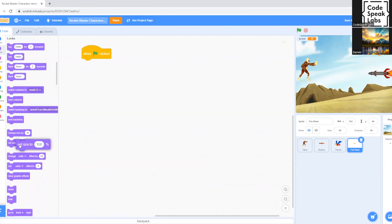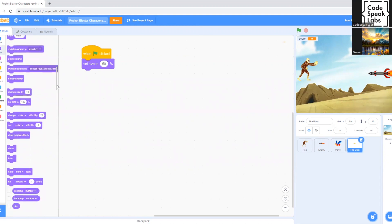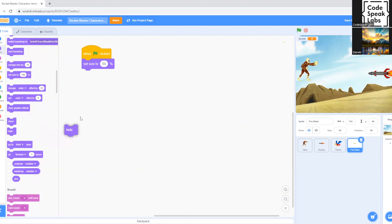We click on the command 'Set Size to 100%' and put it underneath 'When Green Flag Clicked'. This sets the size of the fire blast sprite — we're going to set it to 50%, just like the enemy sprite. Then from Looks we drag 'Hide' and put it underneath 'Set Size to 50%', so the fire blast stays invisible until you spawn it with the designated key.